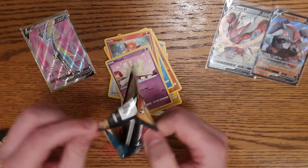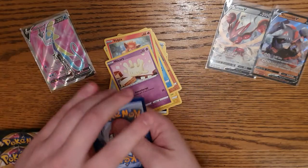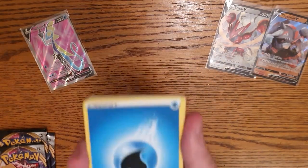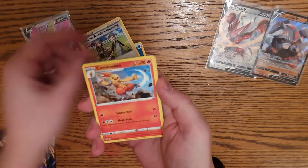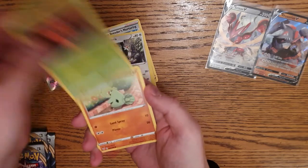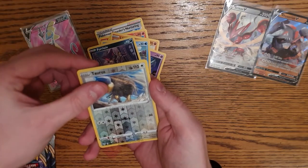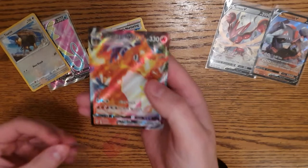Pack five, here we go - I really want this Charizard! Whoa, there's a V card at the back - is it Charizard though? Oh I hope it is, I need it! Black as night - Pokemon's really nice for you. Combusken, Staraptor, come on baby please! Hawlucha, come on Charizard! Larvitar, come on, Golett, Vullaby, reverse holo, Tauros... no way! Oh my god, I did it! Holy shit! I actually pulled it - it's crazy, I'm shaking!